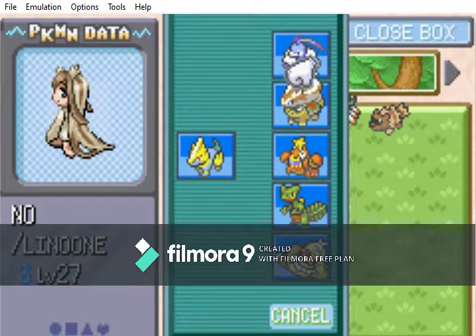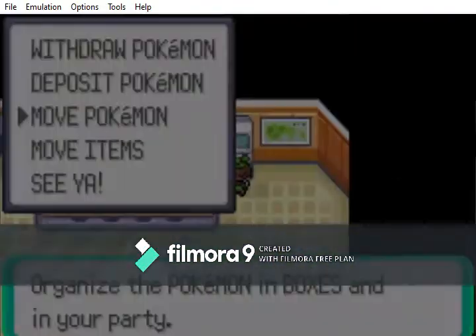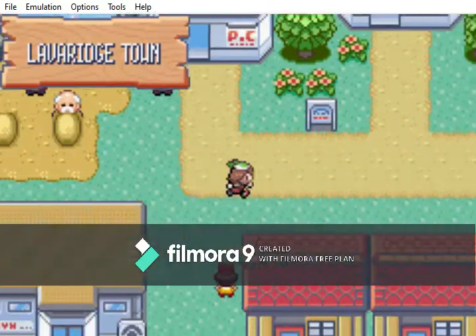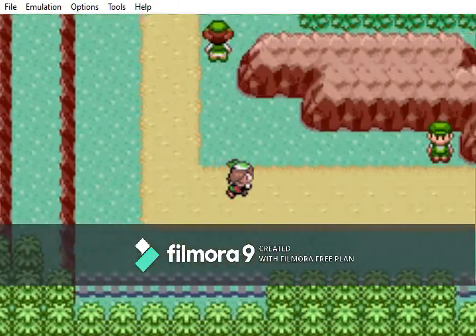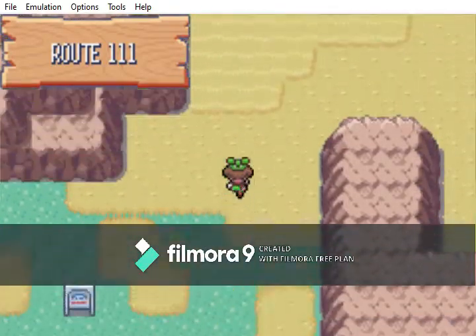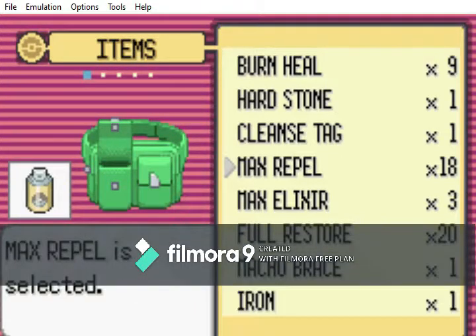That should be pretty good for this. We'll just put you there for now. We're in Lavaridge, so we're going to head this way into the desert. The Repel wore off. We want to head about as far south into the desert as possible. Let's use a Repel, because forget every Pokemon that lives in this desert.